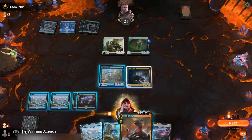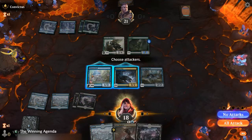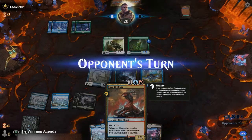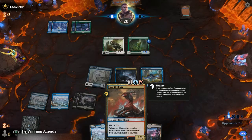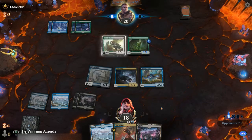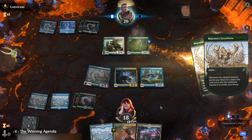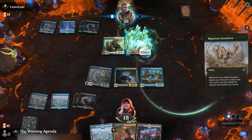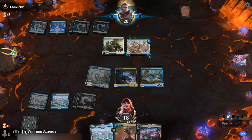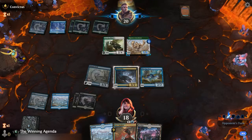I guess we'll play the Thieving Otter. I'm going to hold back on Lord Dracus for another turn, just because it would be so much nicer if we could draw a cycling card we could recur with it — or really any instant and sorcery. They've got the Great Horn, but I presume they won't want to attack with it because if we have a removal spell it's not ideal for them. We can at least get through with the otter.